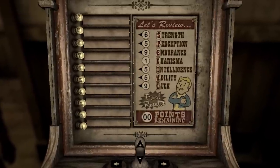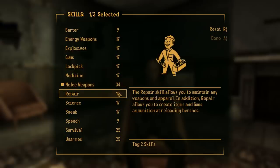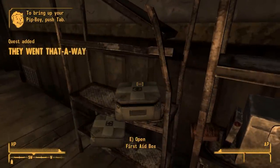For my special stats, I went with high Endurance and Luck to see if we could create a very beefy boy that could hit crits harder than I hit on femboys. Melee weapons, repair, and survival were chosen for my tag skills before going with Built to Destroy and Skilled for my traits.